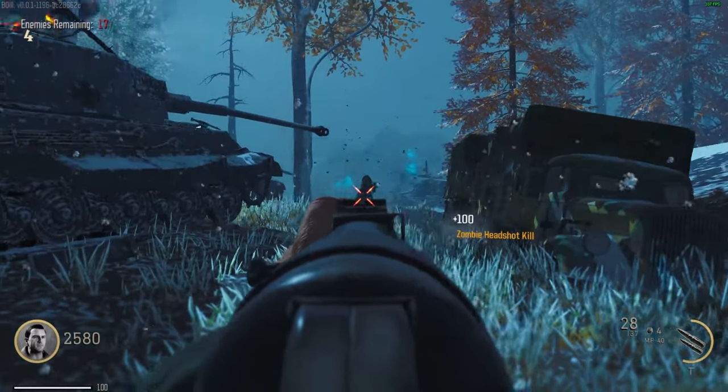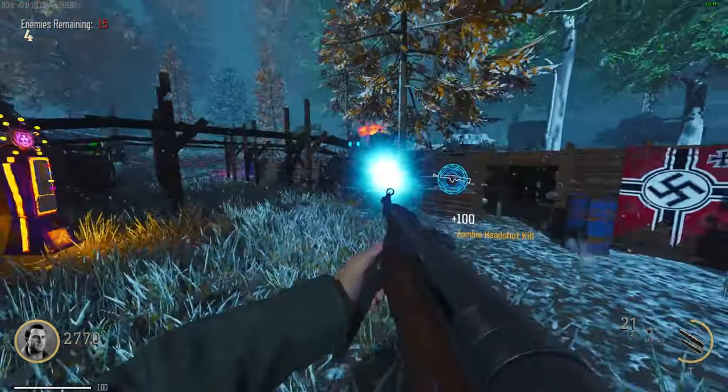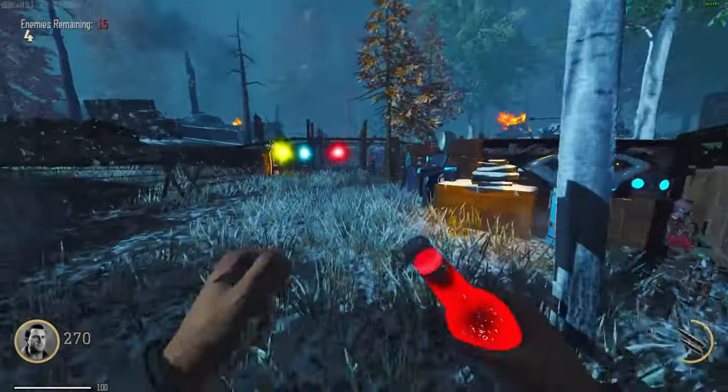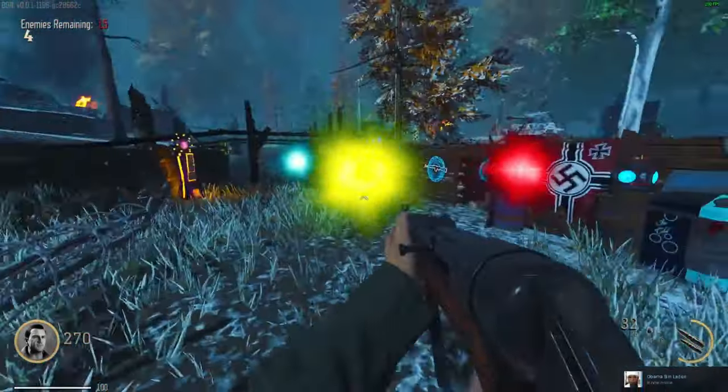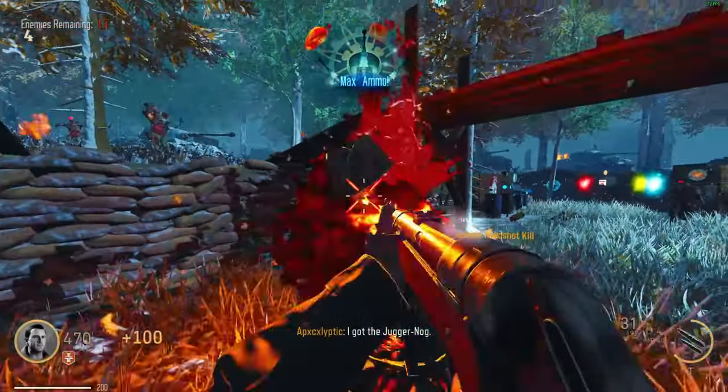My suggestion would be: if there's a way possible within the map, you could have a system where you could actually switch your ability and choose between all the different ones from Vanguard — that'd be really dope. Anyways, here's Juggernaut! Oh, and the bottles glow — awesome. Max ammo as well, we are really packing some heat.